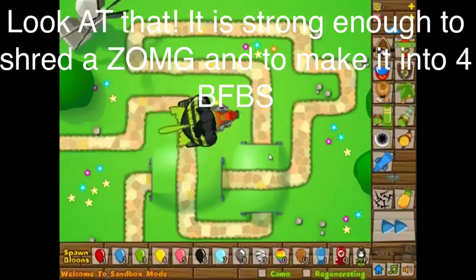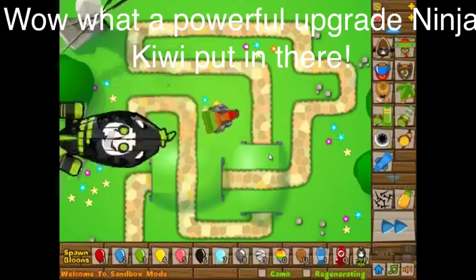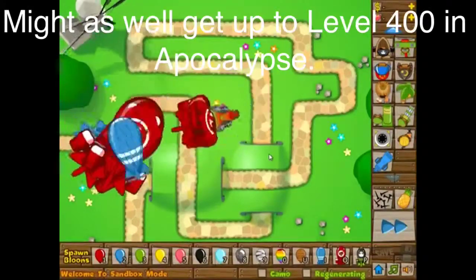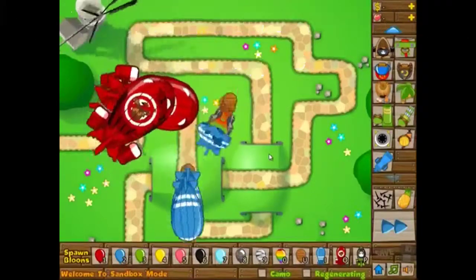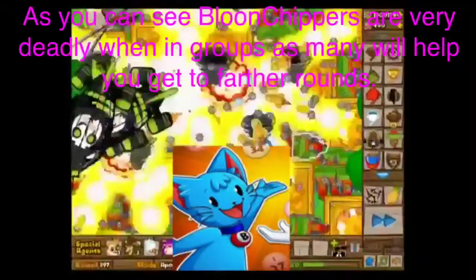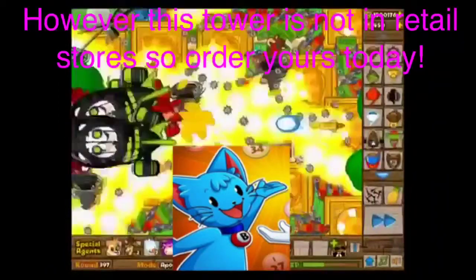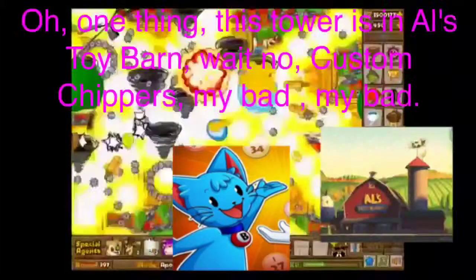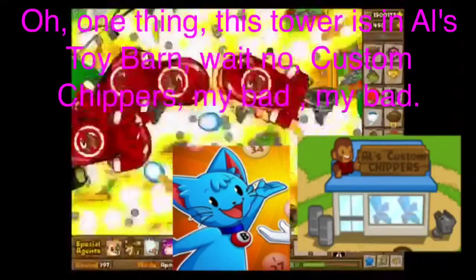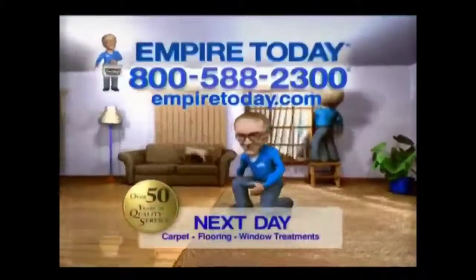Look at that! It's strong enough to shred the ZOMG and split it into four BFBs. Wow, what a powerful upgrade. Might as well give it to level 400 in apocalypse. So how could I do it?